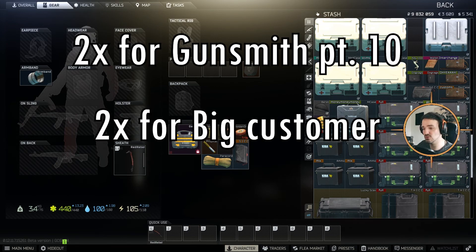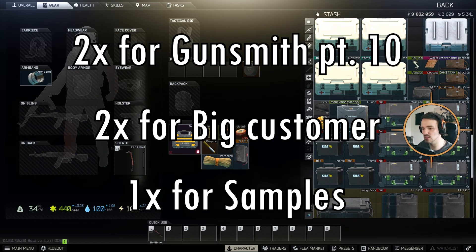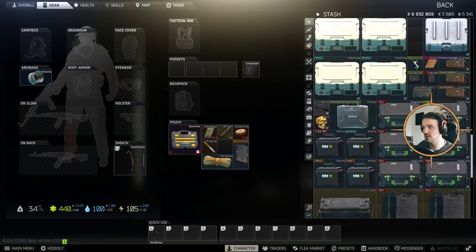For Big Customer you can get two as a reward, and for Samples you can get one as a reward. But these are all later-on quests as you progress, and it is generally sold by Mechanic level two as we discussed earlier.